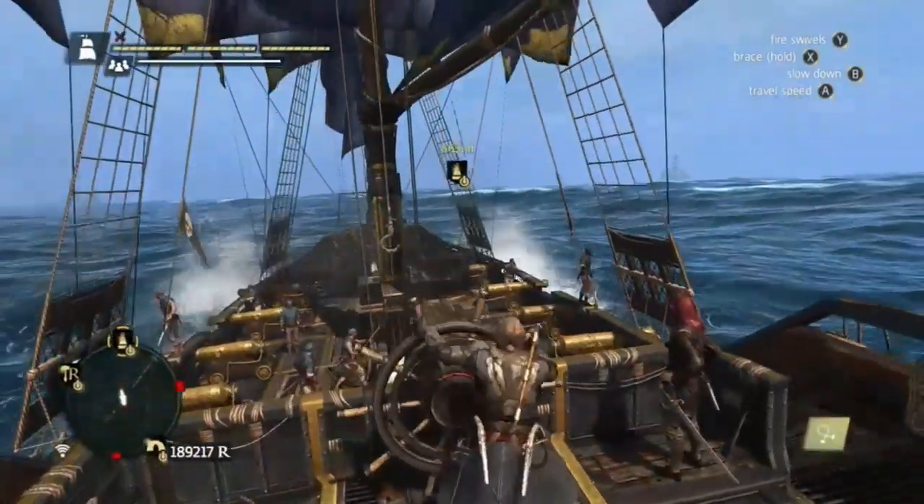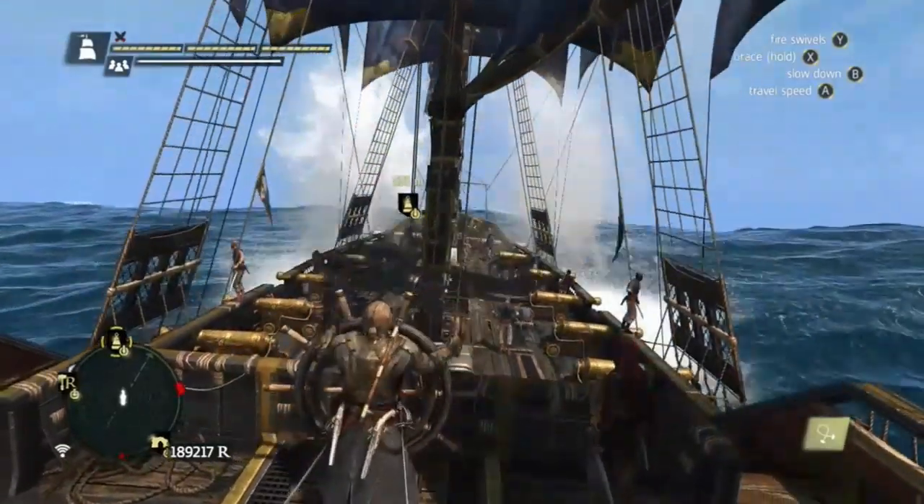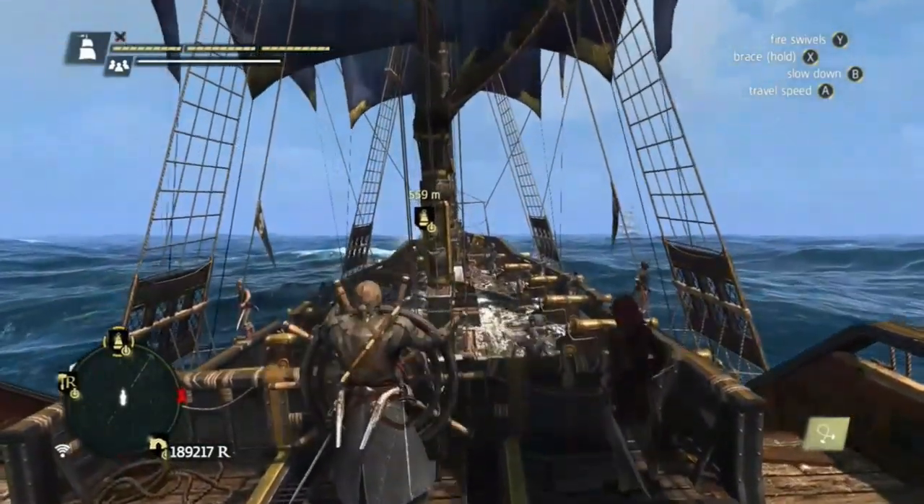Hey there guys, I'm the Rule Gorilla and welcome to another easter egg video. Today we'll be playing Assassin's Creed 4 Black Flag, and the easter egg we will be taking a look at is the Giant Squid vs White Whale.